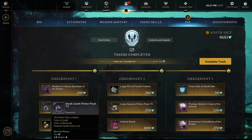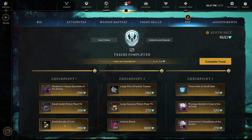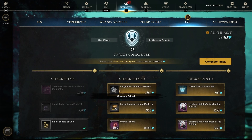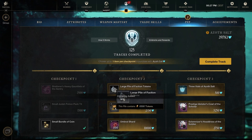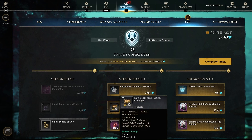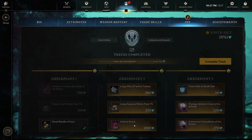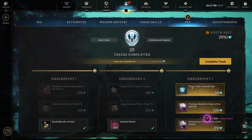We got a small Judah potion pack in tier 4 and a small bundle of coin, 825. I'm gonna pick the coins. We got a large pile of faction tokens — 6,500 tokens for 2,800, pretty good deal. Large Surprise potion pack tier 5. And umbral shards — 1,500 for 10,000 is definitely always a good deal as well, so I'm gonna pick those up.